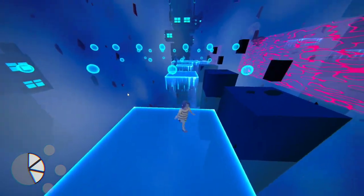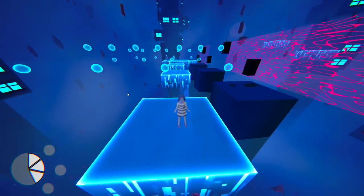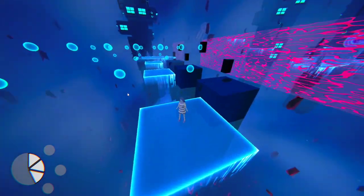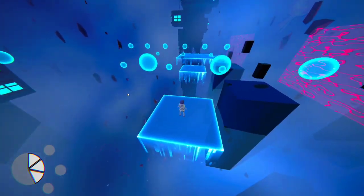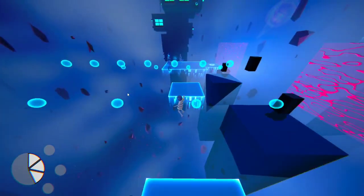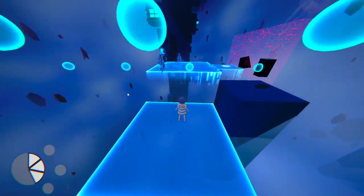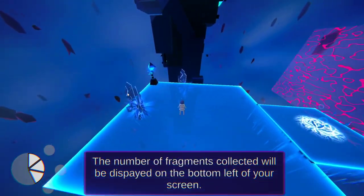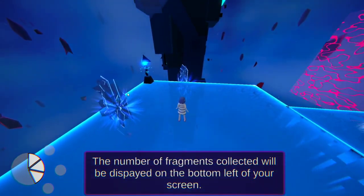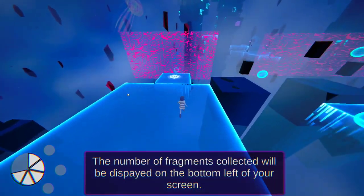What's the dash button again? I thought it was RB — it's not RB. My dash button isn't working. Where's my health bar? How can I tell if I'm dying? My dash either isn't working or I do not remember the button. The number of fragments collected will be displayed on the bottom left of your screen — but we're missing two.